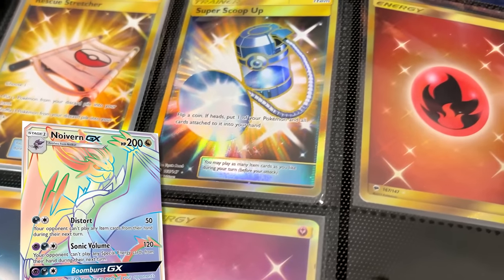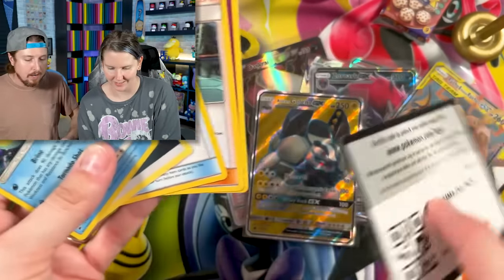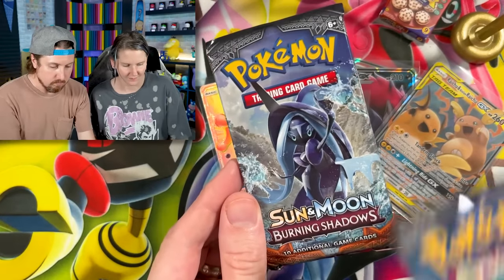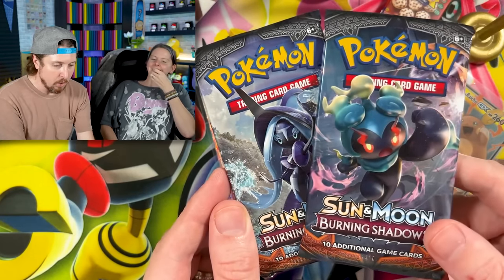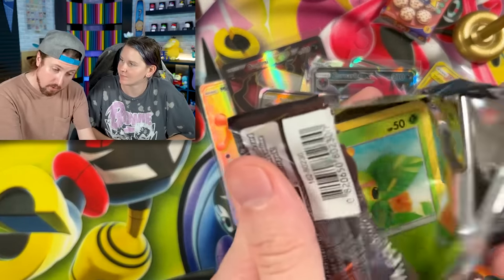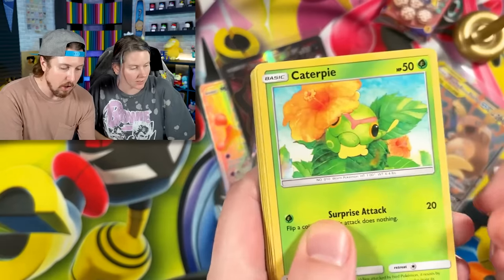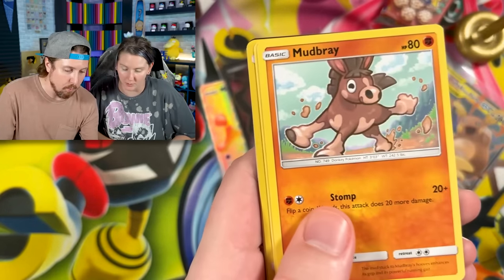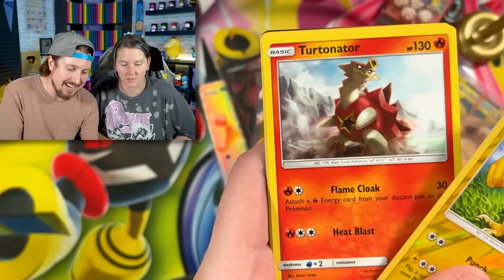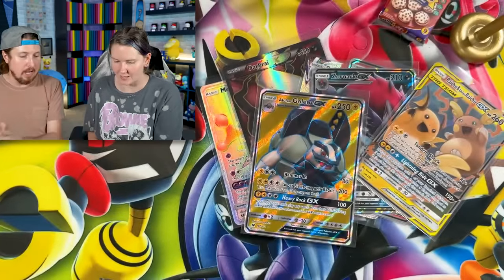We got a Kingdra for the rare in that one. I'm going to go with the Marshadow pack — maybe there's a Rainbow Rare Marshadow, which would be helpful because we need that for the library. We got Magikarp and Turtonator for the rare. Energy — put that in the filing cabinet. There's the code card. Wishing us some good luck on the last two packs. Very nice of you.